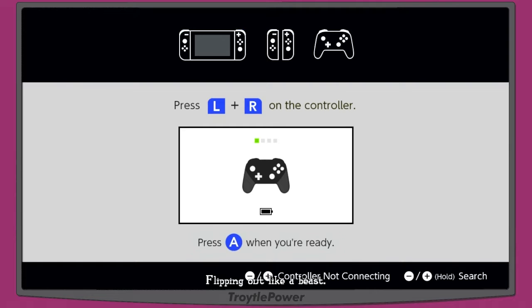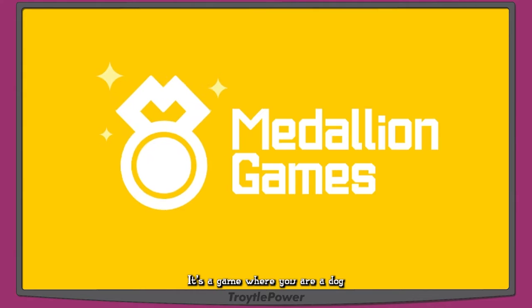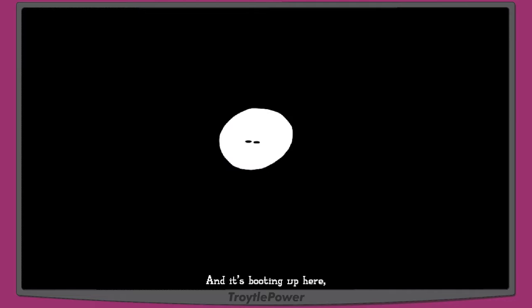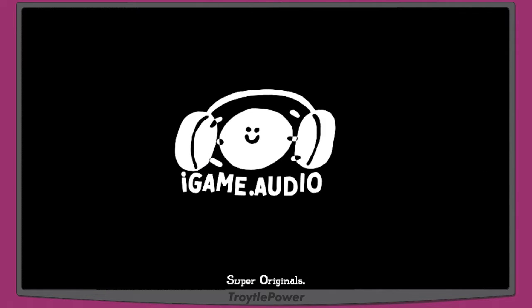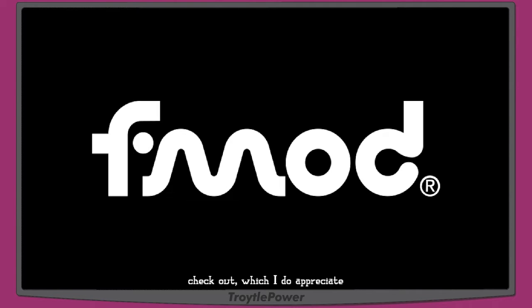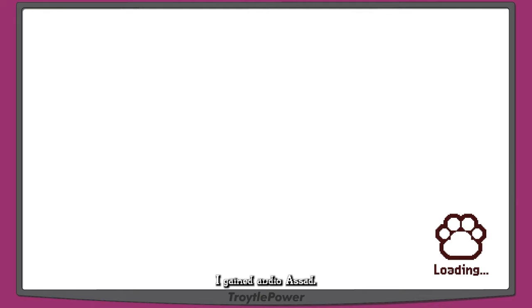We're going to play a game today that has just the most GBA aesthetic. It's called Grapple Dog — you are a dog with a grappling hook and it's on the Switch. It looks like a Game Boy Advance game. It's booting up here. Super Originals did send me a copy, which I appreciate. Loading screen shows a pixelated paw print in the corner.